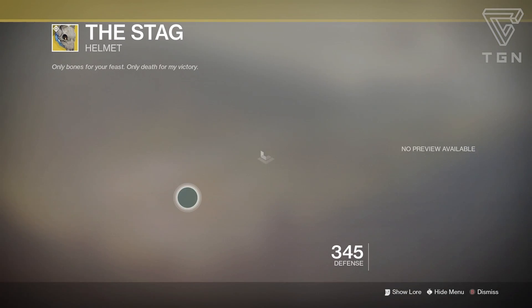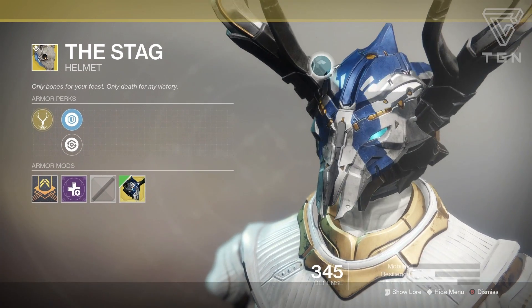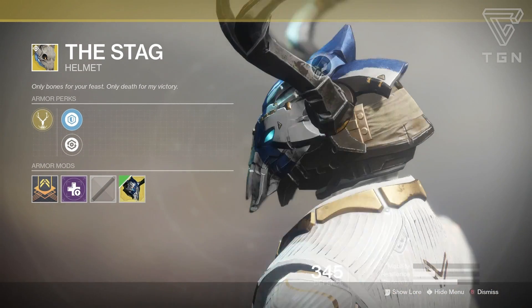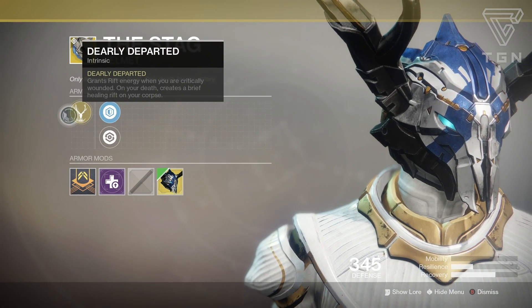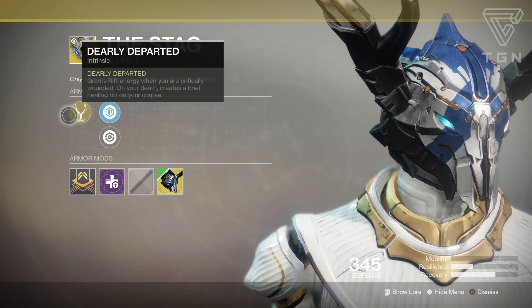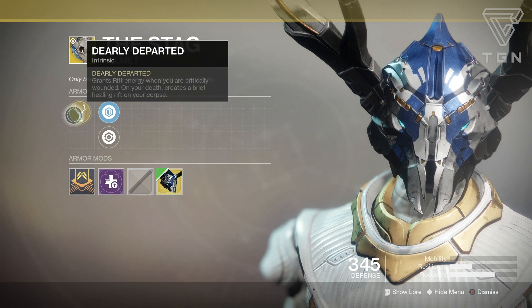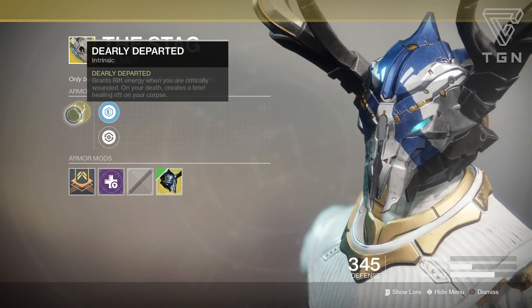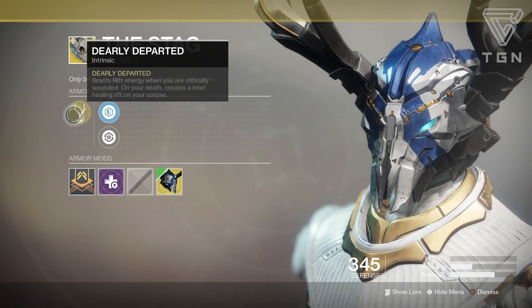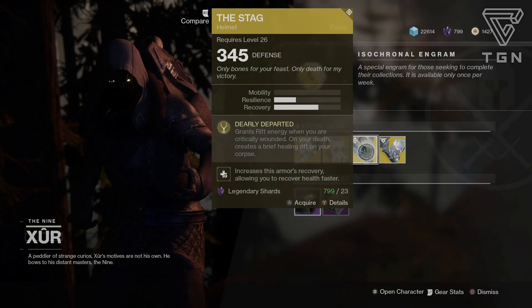Next we have the Warlock Helmet called The Stag. I'm pretty sure I have the new ornament for it because it looks freaking amazing — like, what the heck is that? That looks awesome. The perk is Dearly Departed: grants Rift energy when you are critically wounded, and on your death creates a brief healing rift on your corpse. This is definitely a support-type exotic, especially for your team, because if you die it drops a healing rift — especially useful in things like Control. It can help your team out tremendously. If you want to be more of the support class, this is what you want to be using.